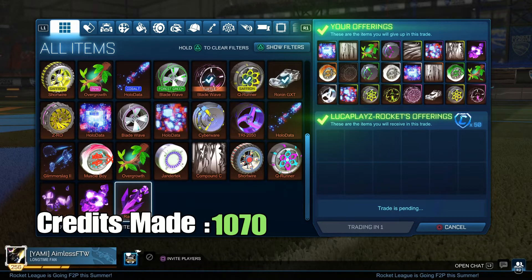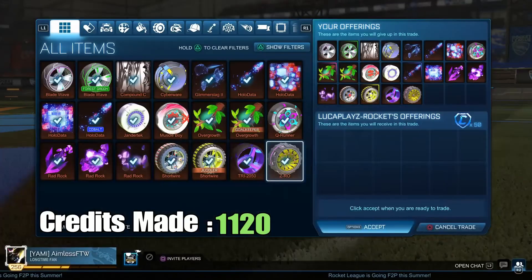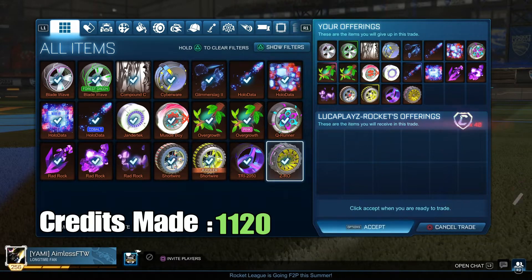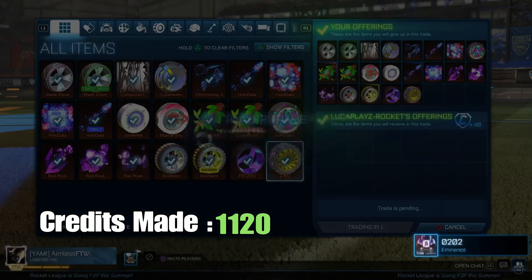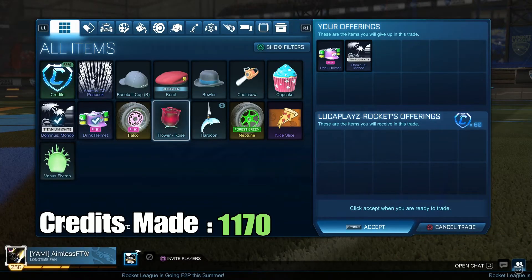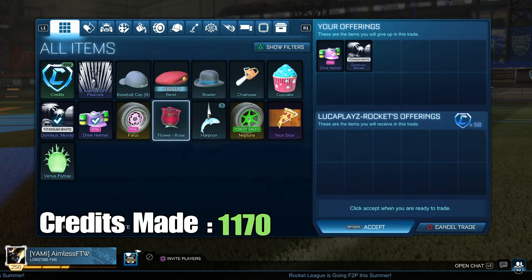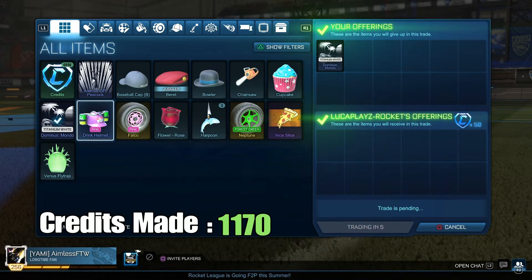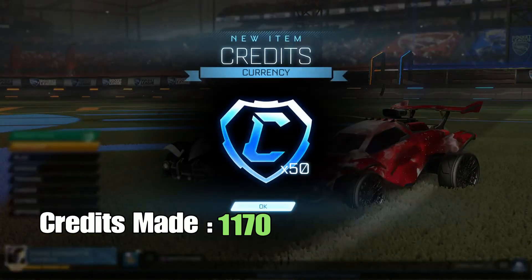Here I sold 24 limited items for 50 credits each — they were all unpainted or painted Rocket Pass items I didn't need and my inventory was getting messy. I could probably have gotten more, but I didn't want to spend time selling each limited for 10 credits individually. I also sold a Dominus Menudo for 50 credits, which is a good deal if I bought it for around 10 credits.